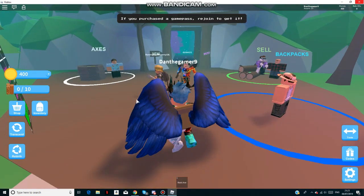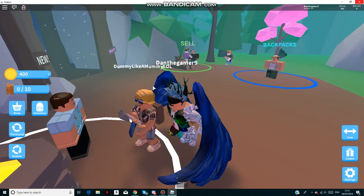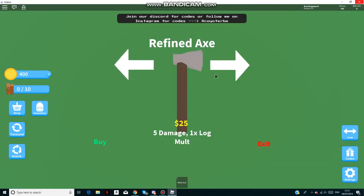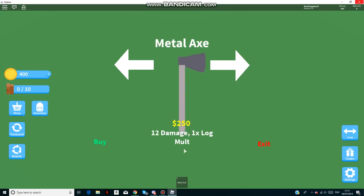So it gives us 400 money which is quite nice. I think I'll be able to buy a new axe maybe. Let's see, we can nearly buy the netlax.